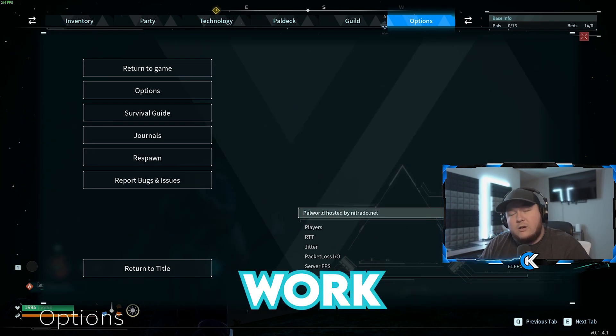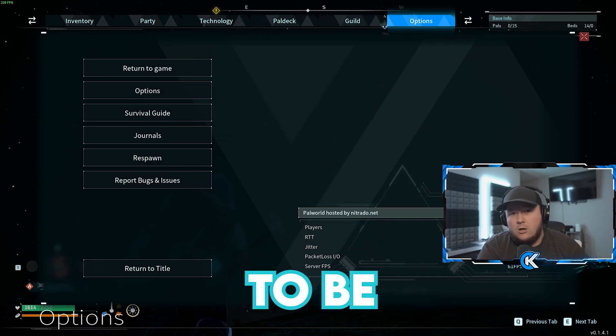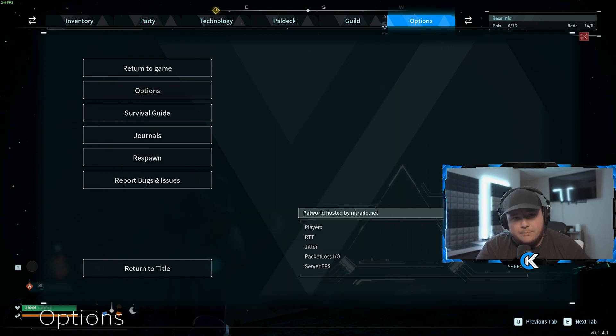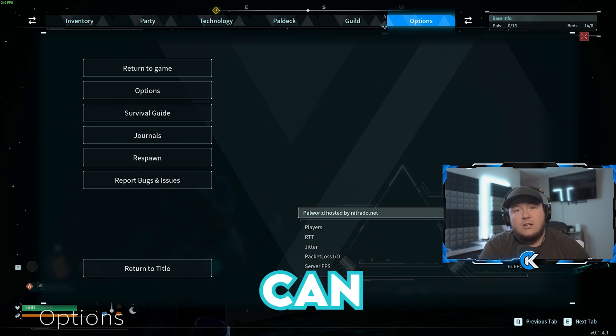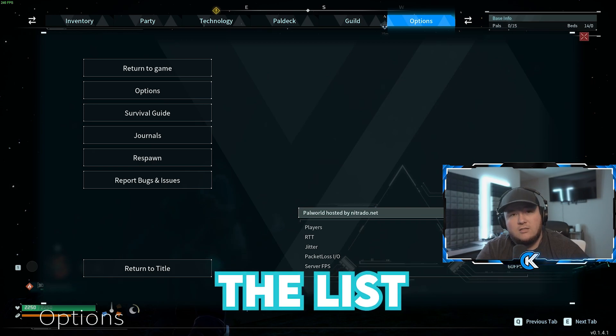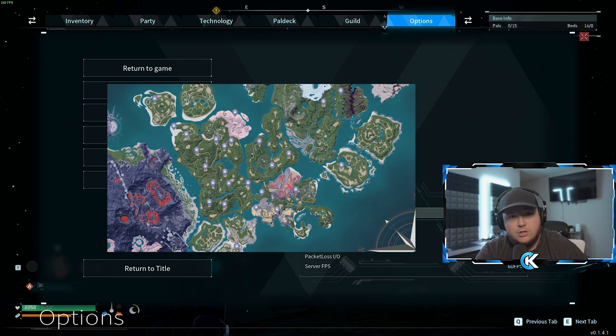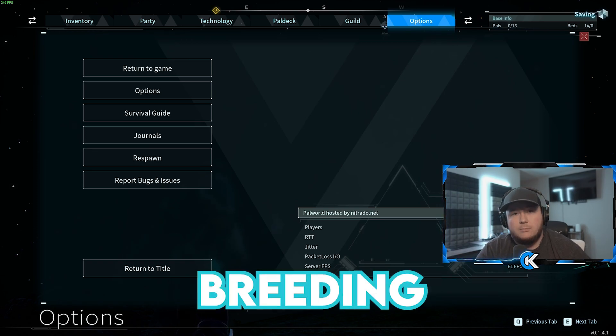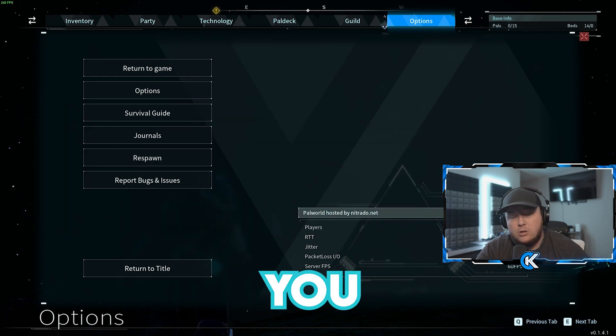These Pals are going to be the ones that work inside of your base. They're not going to be the PvP or PvE Pals — they're going to be your workers. Inside Palworld, there are 11 tasks that you can assign your Pals to do. There are 7 Pals that you need to go catch. Each one of these Pals will somehow be in the breeding combination of the best Pals that you are going to be getting.